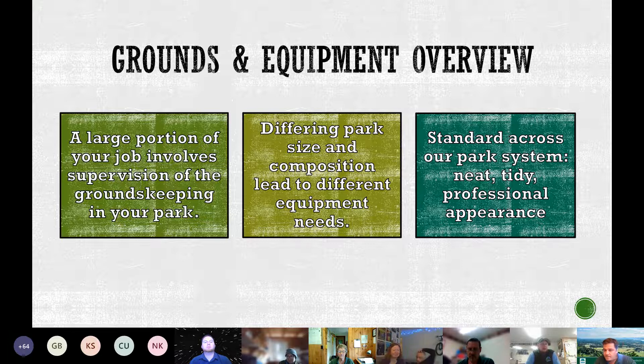A large portion of the job involves supervision of groundskeeping. When visitors pull up to the contact station, if it's tidy and kept nice, they get a good first impression. Each park has its own nuance and equipment needs. We can provide the equipment you need for the tasks at hand. Standards across our park system are clear — keep everything neat, tidy, and professional in appearance, and statewide we do a really good job of that.